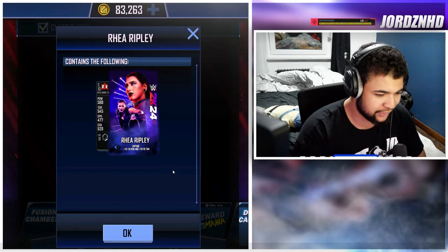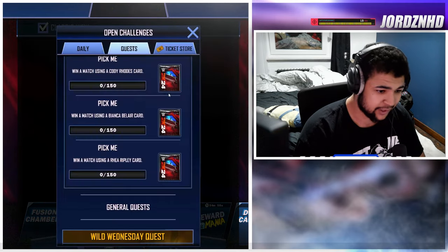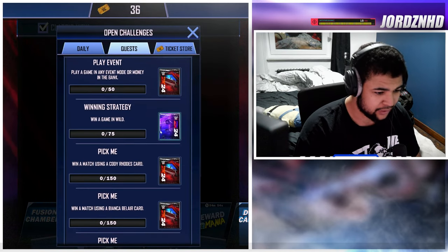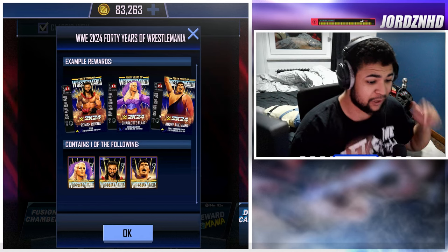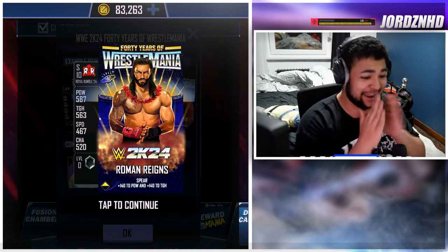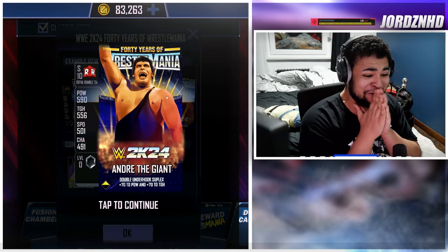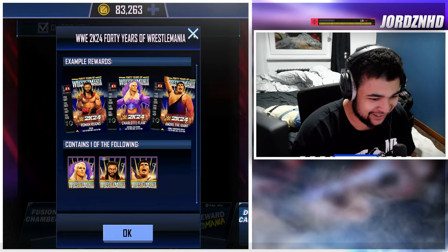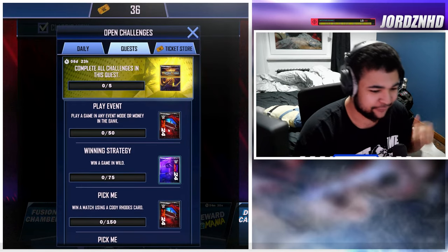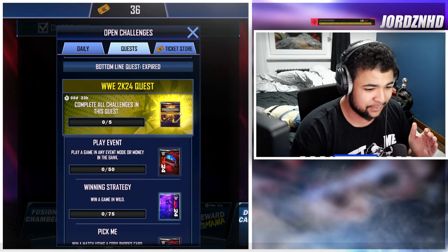Win a match using a Rhea Ripley card 150 times to get another Rhea Ripley card — you get a fortification. Win a match using a Bianca card for a fortification of the Bianca. Win a match using a Cody Rhodes card for a fortification of the Cody Rhodes. Win a game of Wild 75 times — 75 games of Wild — and it gives you either a Roman Reigns, a Charlotte Flair, or an Andre the Giant SE card, and they look amazing. Play a game in any event mode or Money in the Bank 50 times for the 2K24 card back, which looks awesome, and an RDP pick.